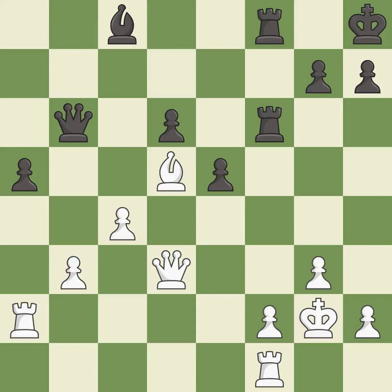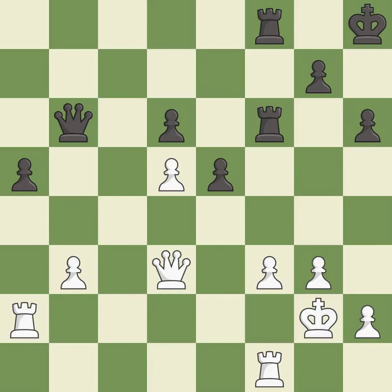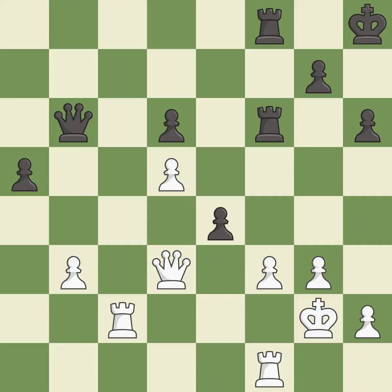This offers to exchange pieces of equal value — it is best. This maintains the balance in material with a good trade — it is best. Recaptures — it is excellent. This takes an open file, a common method for activating a rook — it is excellent. After all captures, this is an equal trade. This is the only move that works — it is best. This makes a passed pawn, meaning no opposing pawn can challenge it on its way to promotion — it is best.